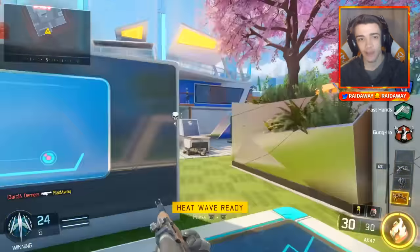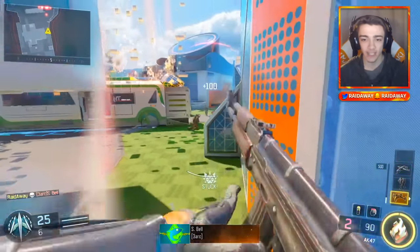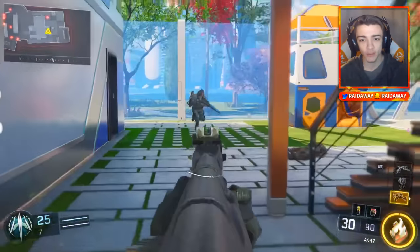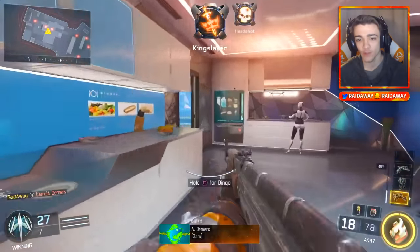Now you guys should all be familiar with the AK-47. This is probably the most iconic assault rifle to ever be in Call of Duty. It's the AK-47 — if you ask anyone to name a random weapon off the top of their head, they will probably say the AK-47. It's just one of those iconic weapons that everyone knows.